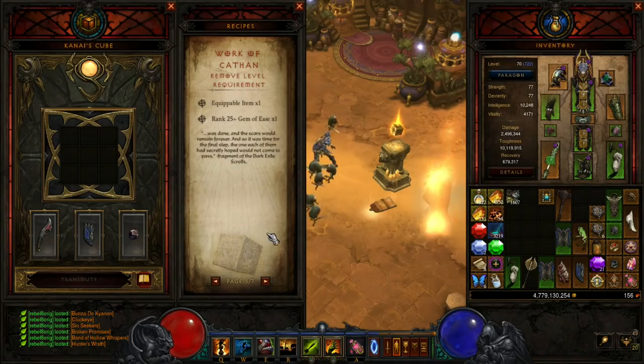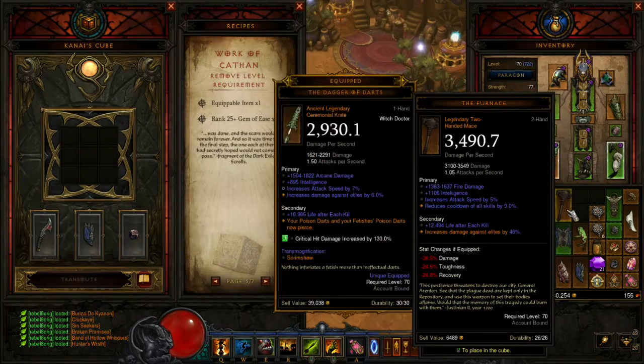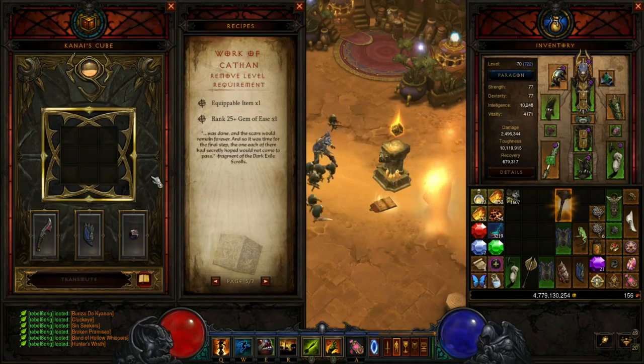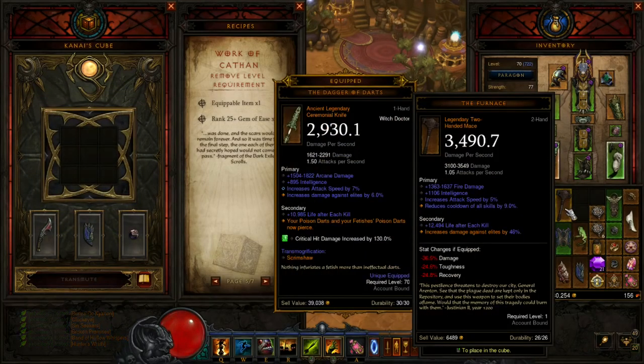The fifth recipe is Work of Cathan, Remove Level Requirement. You need an equippable item and a rank 25 or higher Gem of Ease. For the demonstration we've got a Furnace here with a required level of 70. We put that in along with the level 25 Gem of Ease, hit Transmute, and bam — required level 1. More than likely this is going to be for leveling alts since you need a high-level Gem of Ease to do it, but it's pretty cool that you can use a very powerful weapon from level 1 to power level yourself, though with how quickly you can power level in a group by standing in a greater rift, it may not be that relevant.